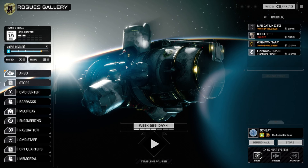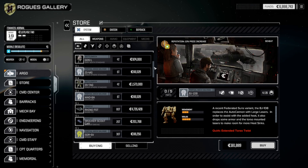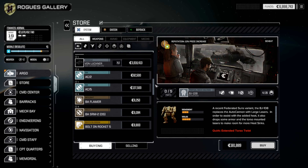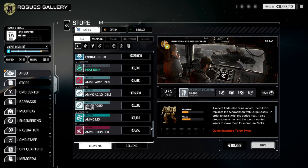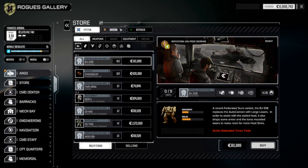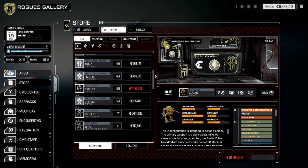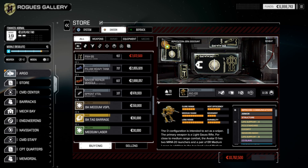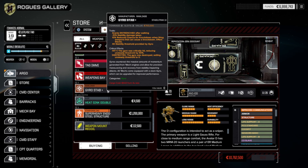Let's swing by the store first. Anything in the system store that strikes our eye? Bolt-on rockets, blue armor shield system again — nothing really. How about Davion? We got a gyro stabilizer — ooh, 525,000.